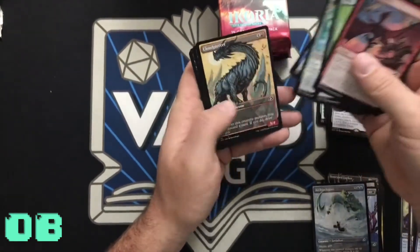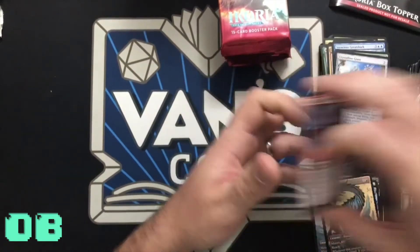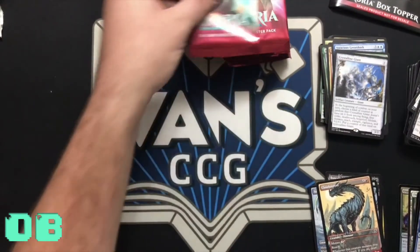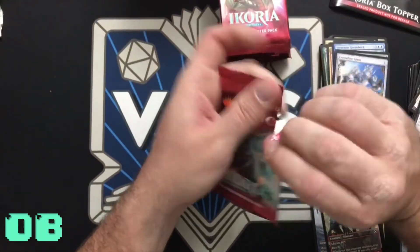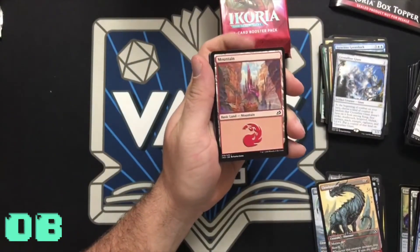That could be wrong — I don't know, I don't care. Oh, another one too in one pack — Cloud Piercer! Isn't that awesome? Awesome sauce — so awesome. Human Soldier token, land.